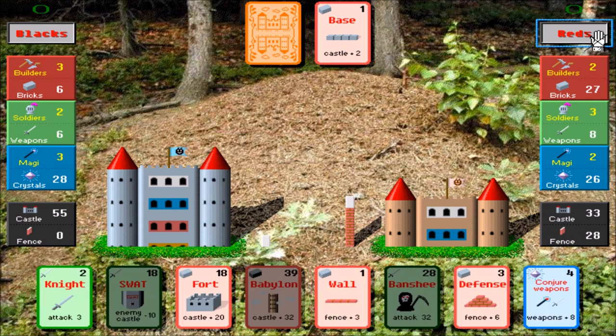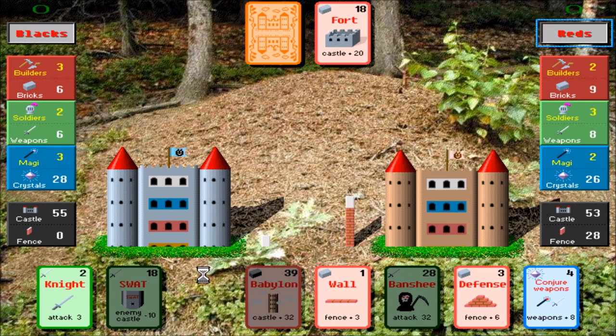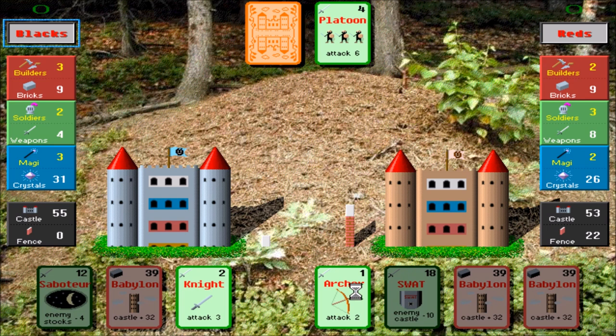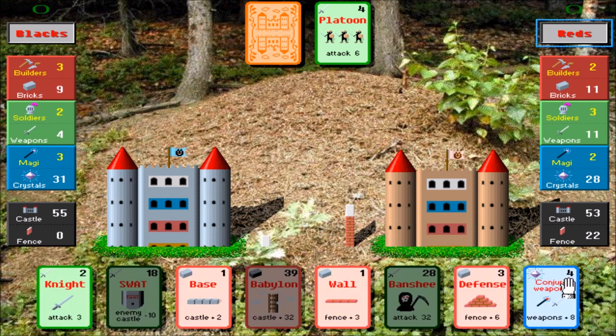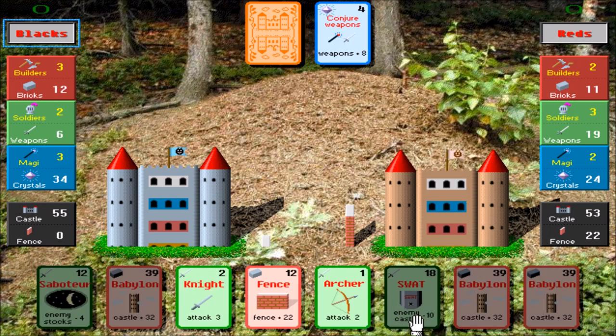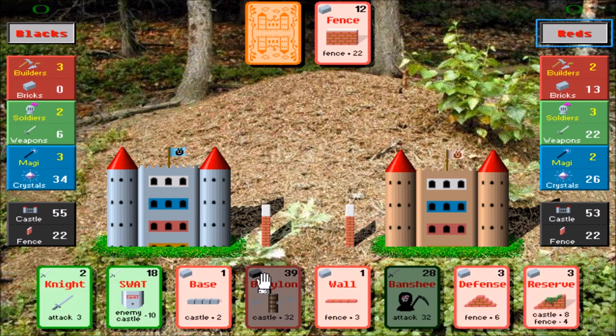As the blacks, I'll play the base card. As the reds, he'll play fort, so he can start building up. These are all attack cards — I'll play this one, though it's not going to do much against his fence. He'll conjure some weapons. That banshee is really nasty — 32 attack — that'll knock me right down. So, not knowing that, I'll go ahead and play a fence like he did, just to give myself some type of defense.